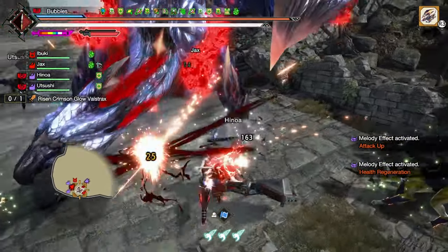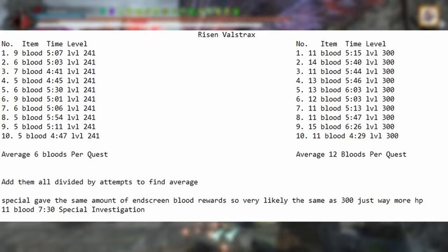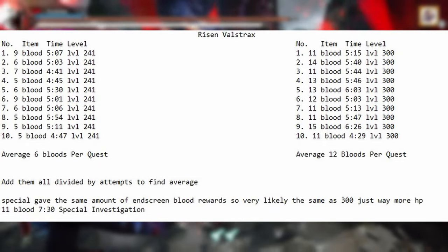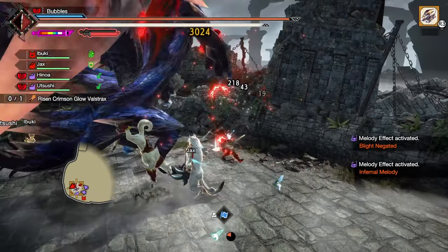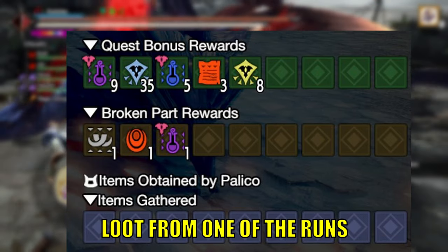I personally find Valstrax to be the much more reliable target to hunt out of the two, but it's up to personal preference. Keep in mind these monsters will give more materials the higher level you go, starting at an average of six bloods per kill for the level 241 version, up to a whopping 12 blood per kill at level 300 — meaning if you can kill the level 300 version once, that is enough bloods to make a full row of talismans.